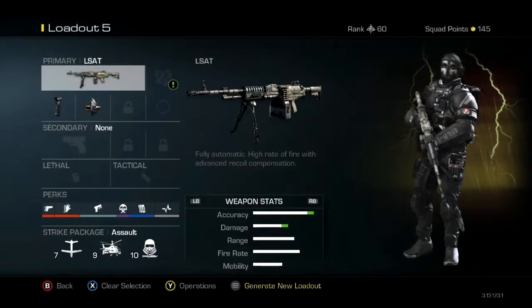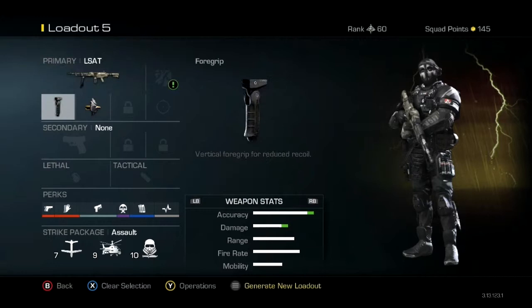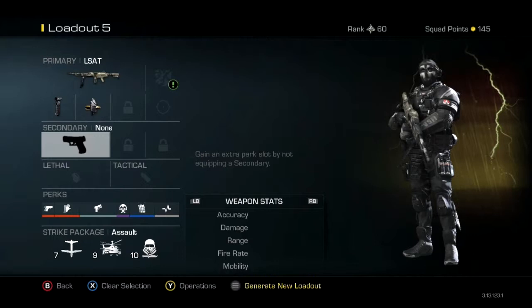What's up guys, it's Doom for Days here with a COD Ghosts gun setup. The L-STAT with grip and armor piercing. No secondary because I don't like secondaries, and I also don't use a lethal or tactical.